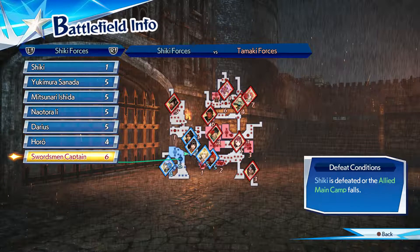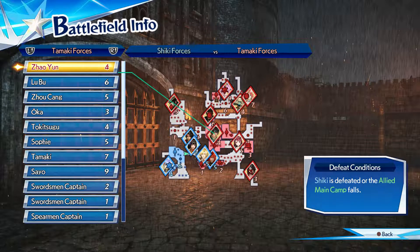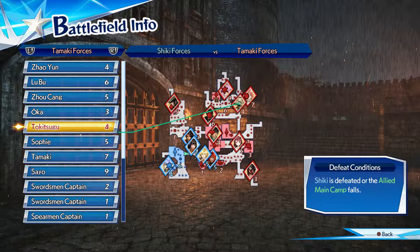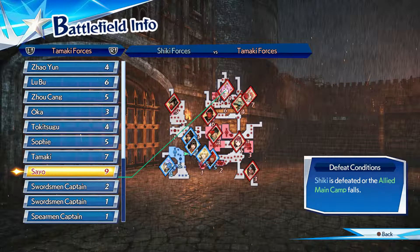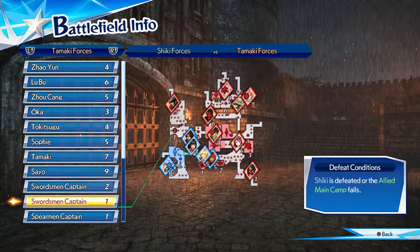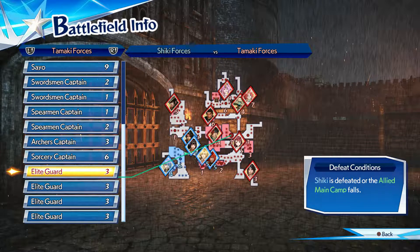The only thing I really need to worry about is the allied main camp falling, because I'm directly controlling Shiki. The character I'm controlling going down would be a game over anyway. For our enemies, it's basically just Tamaki's forces. And I noticed Sayo, not Tamaki, is the one in the main camp. And past the player character officers, just more generics.